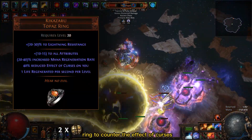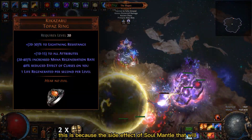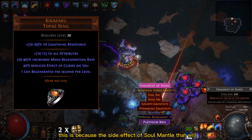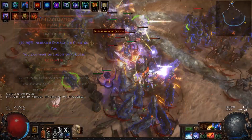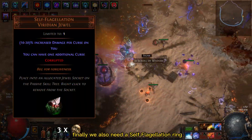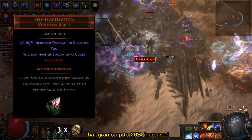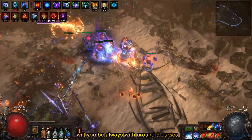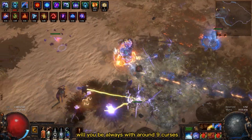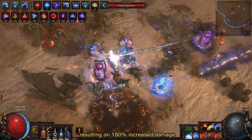We also need a Kikazaru Ring to counter the effect of curses. This is because a side effect of Soul Mantle will apply a random curse on you whenever a totem dies. Finally, we also need a Self-Flagellation jewel that grants up to 20% increased damage for each curse on you. Thanks to Soul Mantle you will always have around 9 curses, resulting in 180% increased damage.